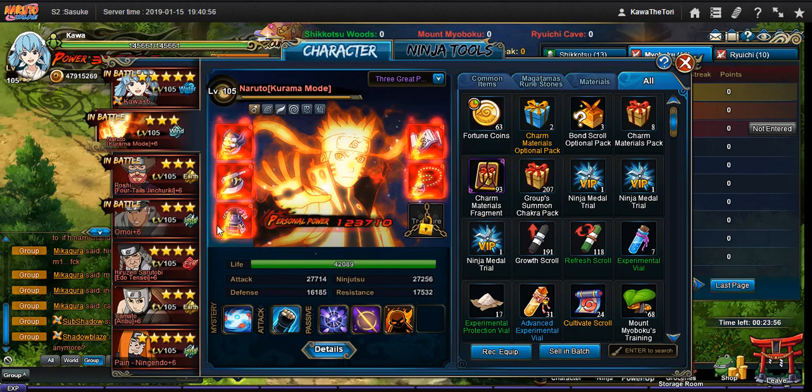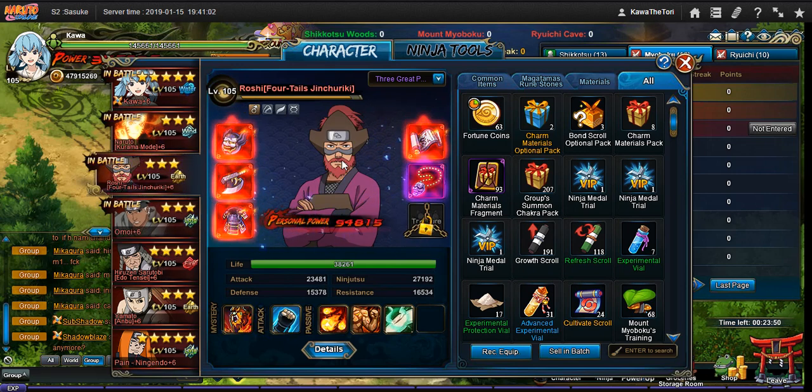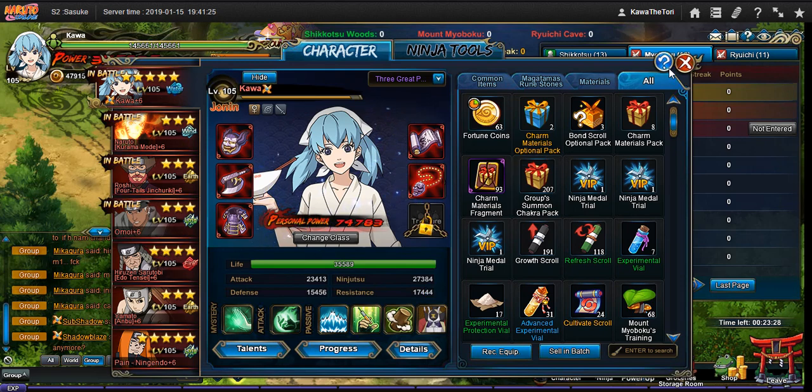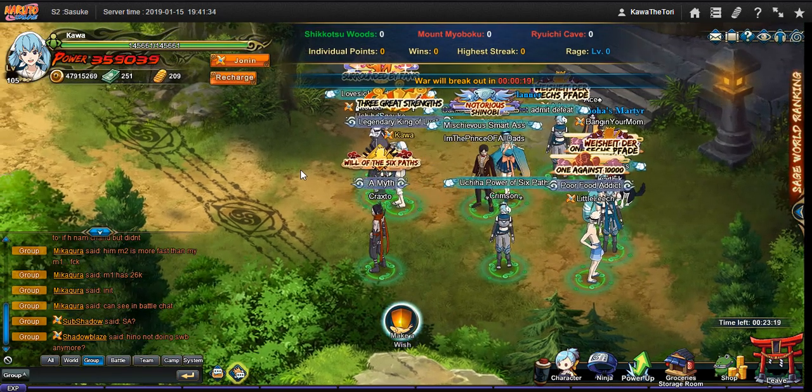This is a very basic team. Omoi and Roshi are both very flexible — I'm just keeping it to a budget right now. If I was not on a budget team, Roshi's slot would probably be Edo Itachi or Edo Hashirama. I'm also using the King of Hell, staying within my air-quotes budget, because I know not everybody has Gamariki yet, but I'm pretty sure most people have the King of Hell if they've been playing long enough and already pulled Karma Naruto and Roshi.